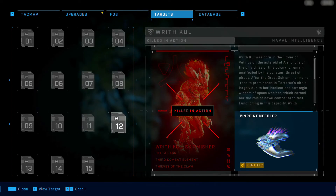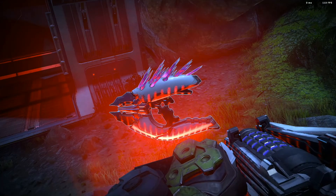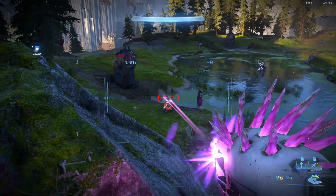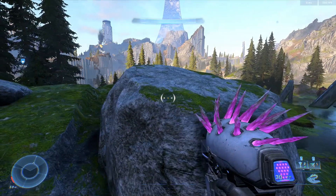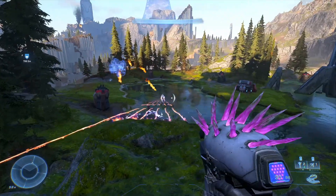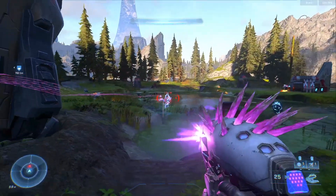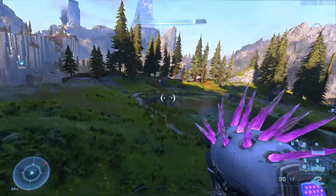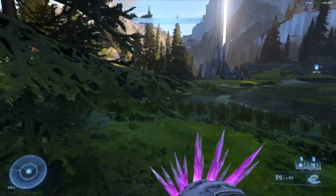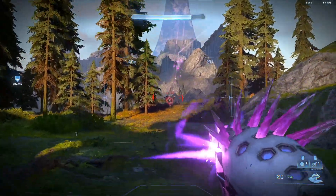Number twelve is the ultimate boss-killing weapon — the Pinpoint Needler. The Needler is basically a covenant version of a shotgun; if you get enough needles to hit your target, they deal combined explosive damage, one of the highest in Halo. The Pinpoint variant uses kinetic ammo, making it very easy to replenish. It has 30 rounds in a magazine before reloading, and it only takes about 10 needles to explode compared to 16 on the standard version. This is sure to make quick work of any boss battles or hunter battles you're having trouble with.